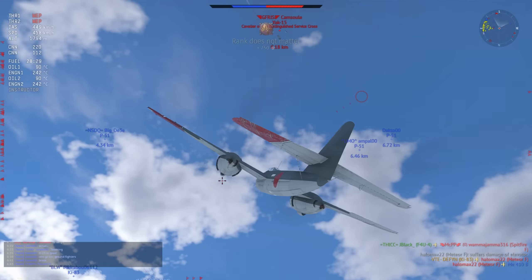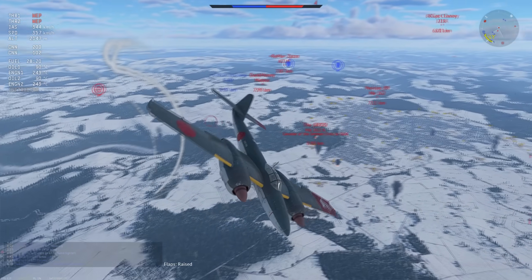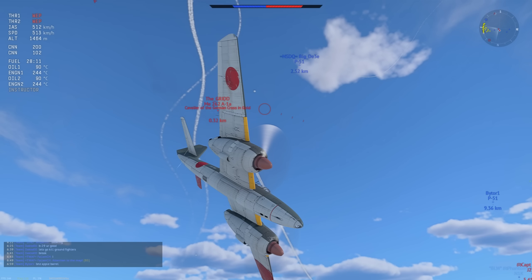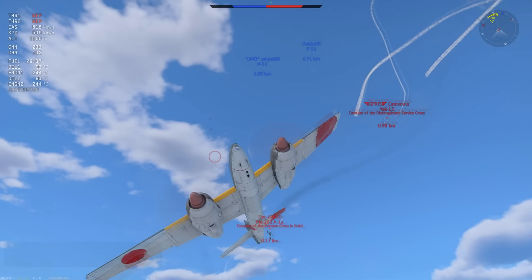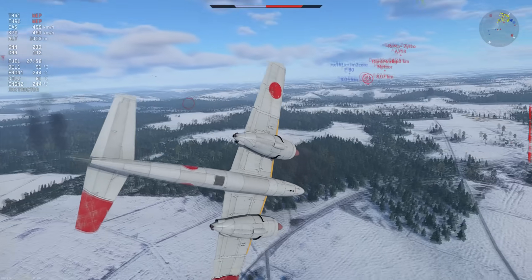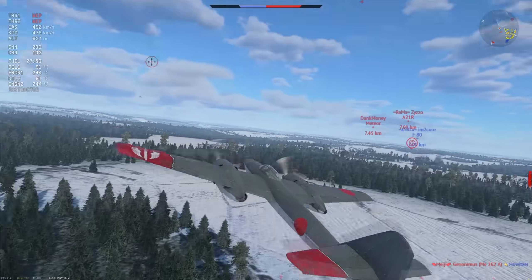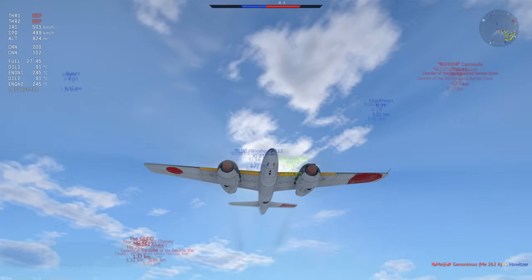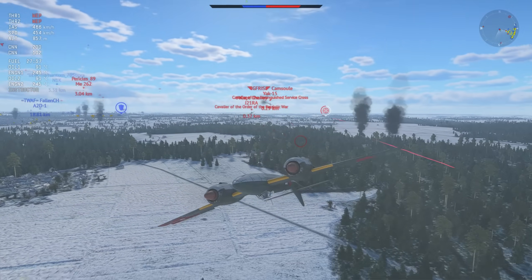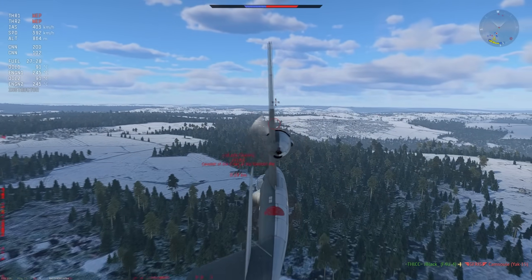So you kind of just throw it in, start dogfighting people — which is what I'm doing right here. I'm not trying to run away from fights, I'm simply diving on people and trying to get as many kills as quickly as possible. The longer the game goes on, the bigger your disadvantage becomes when stock. Even if I was stock, this fight would have gone almost identical — the turn time doesn't increase that much in these downward motions. The biggest performance change is going to be the engine.